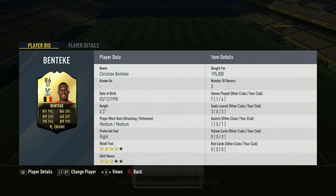At the price of 194,000 coins on the Xbox, Benteke was able to score me only three goals in six games with two assists. I did apply the engine chem style to increase his pace, dribbling and passing. Let's go ahead and jump into his in-game stats.